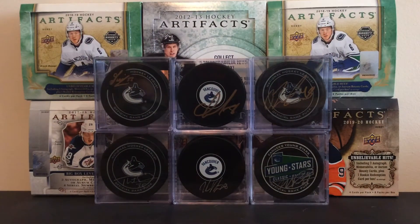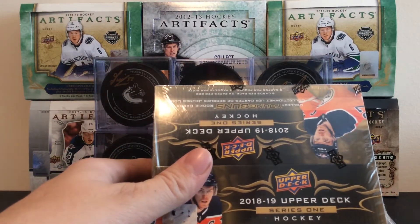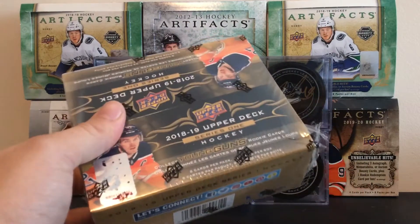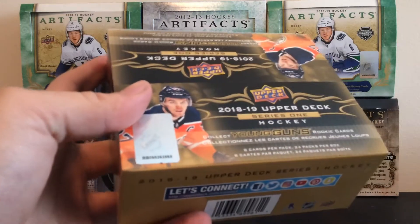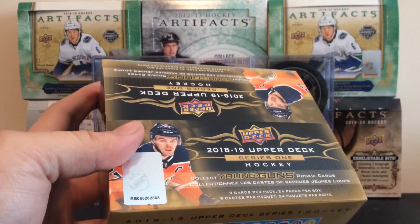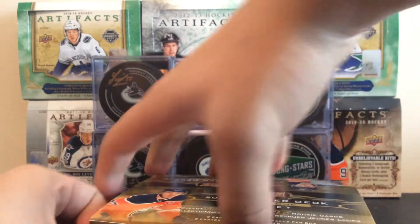We're going through the Petey Hunt Episode 9. We did eight episodes of the Petey Hunt and finally pulled a Pettersson out of a blaster box. So I guess this is Episode 9, even though we've already pulled one. But Pettersson has just been insane this season — 20 points in 15 games. So we're going to continue on the Petey Hunt and do the Hughes Hunt at the same time. Episode 9 of the Petey Hunt.